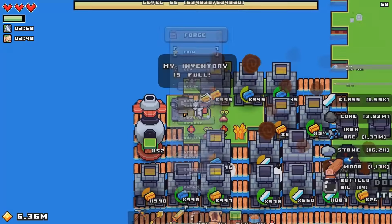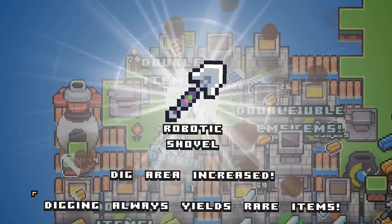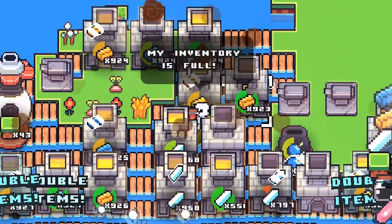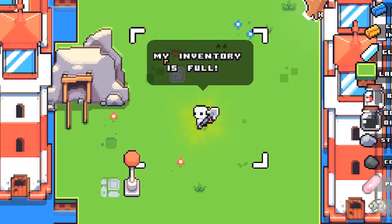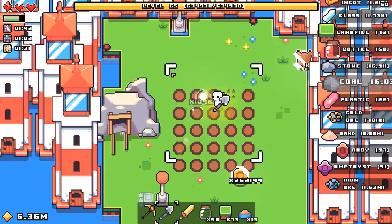Eight hours later, I finally found the last of the moths I need. So this shovel had better be worth the effort. This is the one I've been looking for — all structures work twice as fast. I like that mostly so that I can have my shovel faster. Digging always yields rare items — that is exactly what I needed because I should be able to dig up the plastic now. I really hope I can. The sound though still gets annoying, even though it's on basically the lowest setting.